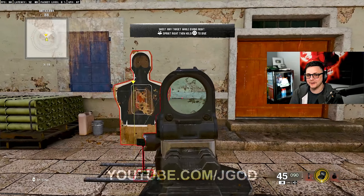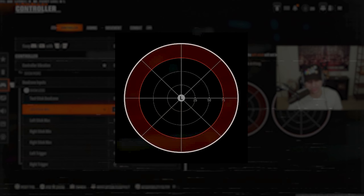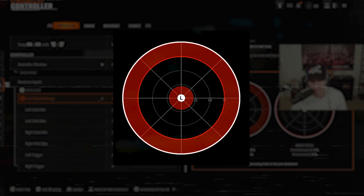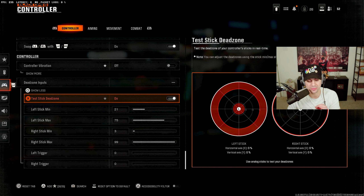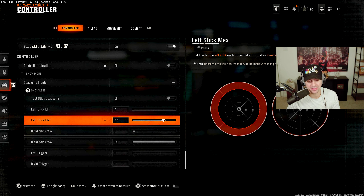In Black Ops 6, they nerfed close-range aim assist up to about two meters, but outside that two-meter mark you still get rotational aim assist using the left stick. The left stick minimum and maximum control how quickly your controller reacts to stick movement. If you set left stick minimum to something like 20, the dead zone circle gets bigger. For rotational aim assist and responsive movement, keep it as low as possible — I recommend 0 to 5 depending on your controller.